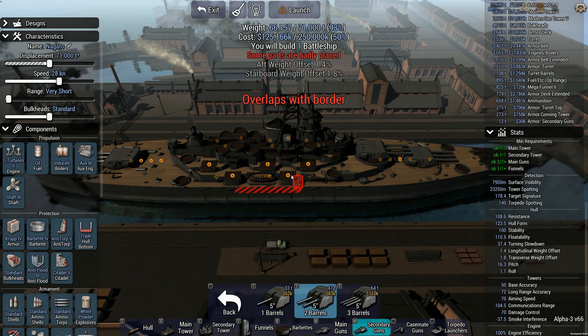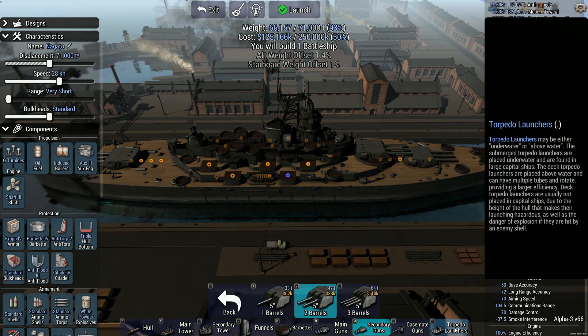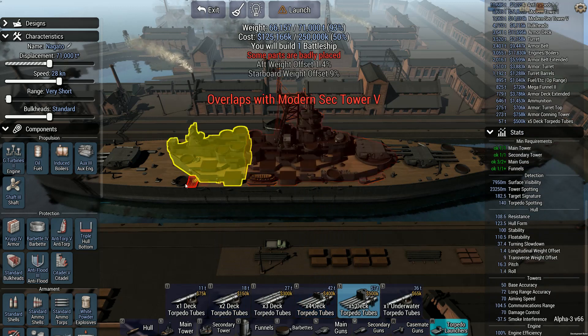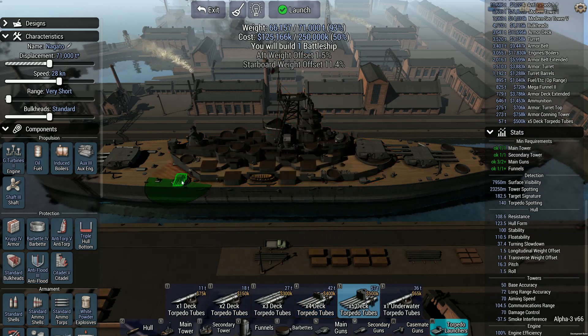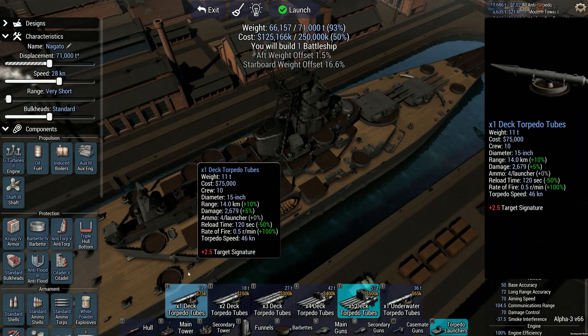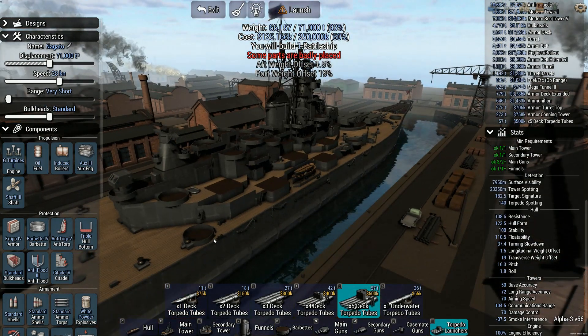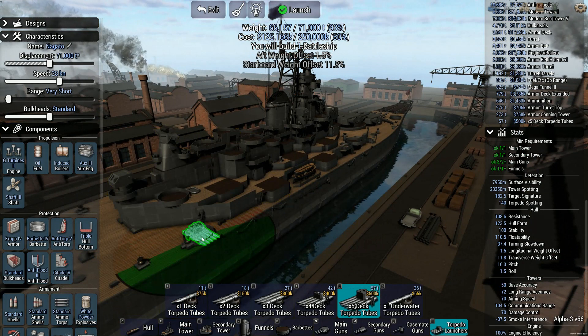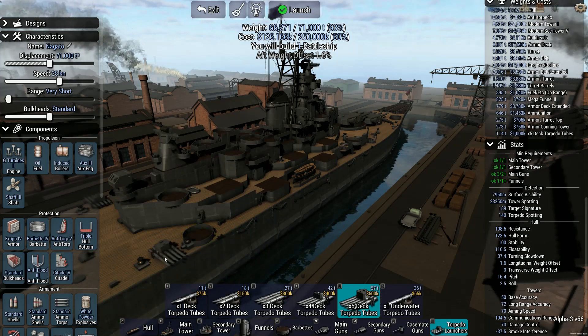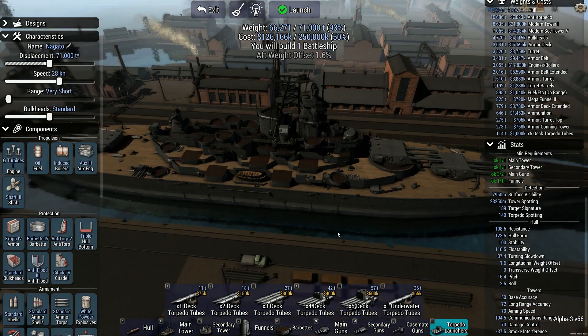And we're gonna have two barrels. Torpedo launchers — can I stick some nice torpedo launchers on the deck? Yes, I can. I can stick them here. But I'm not going to — I'm gonna stick them there. I kind of like how that looks better.